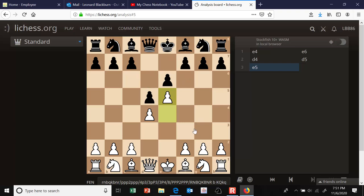Because of that, black needs to relieve his cramped position by chipping away at the pawn chain white has in the center. Almost universally black will play c5, which threatens to win the base of the pawn chain on d4. And if d4 falls, then e5 will become weak. So white will play c3 to support d4 with a pawn. If black ever captures on d4, white can recapture with his c pawn and maintain the base of his pawn chain.